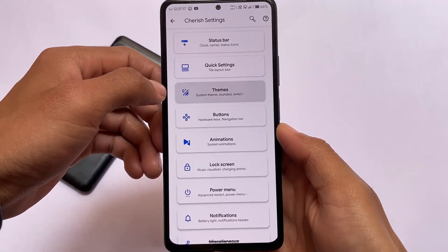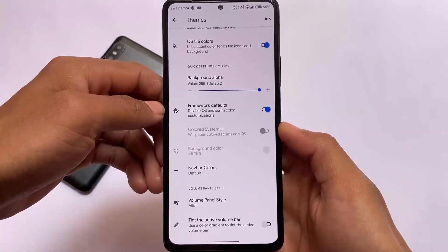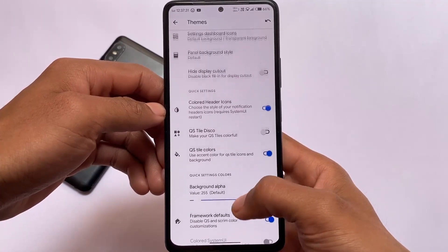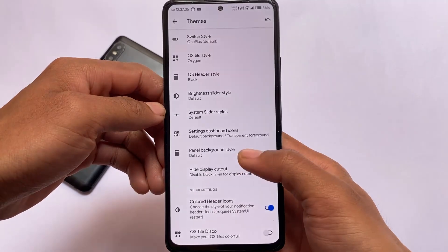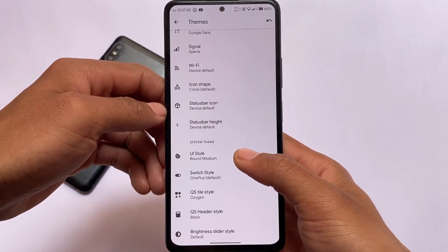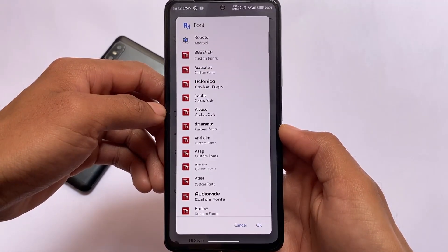In Cherish Settings you'll find theme options including Monet theming, clock style customizations, and lots of UI-related customizations. You also have volume panel customizations — you can change the panel background style. There are brightness slider options too, like enabling the Oxeno-style brightness or Android 12-style brightness slider.